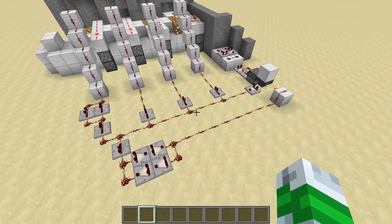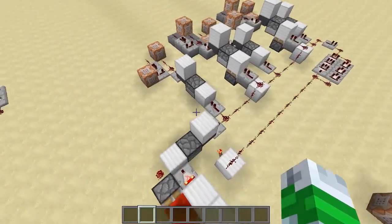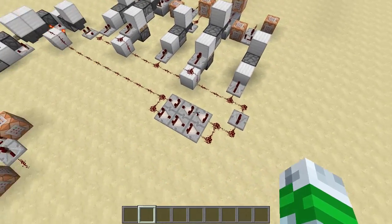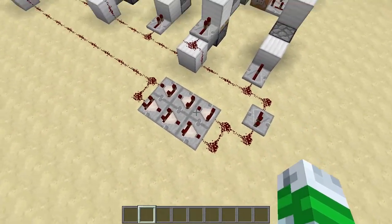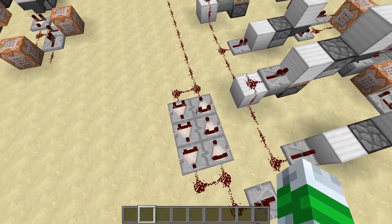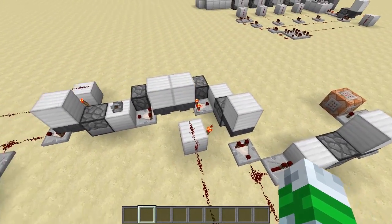The sequencer will work up to five segments — one, two, three, four, five. You do have to get a fairly substantial pulse extender to keep the torch off long enough for the items to drain back in.